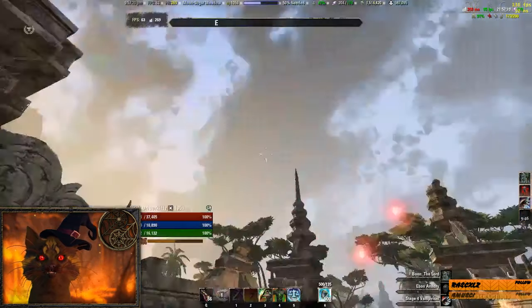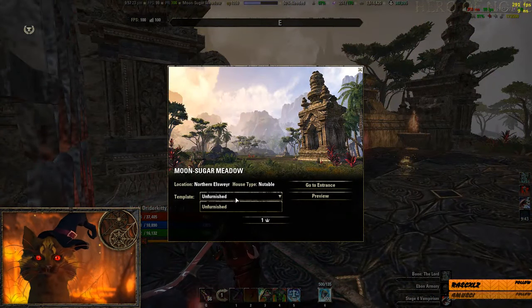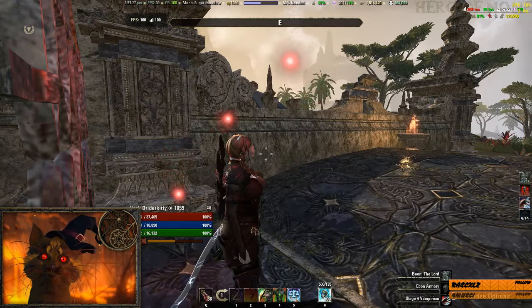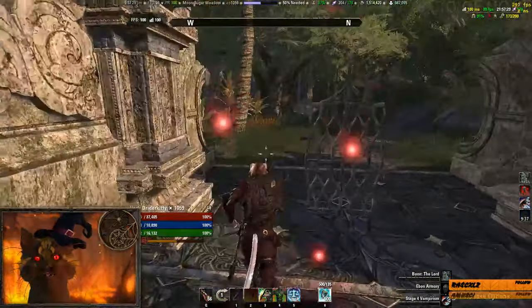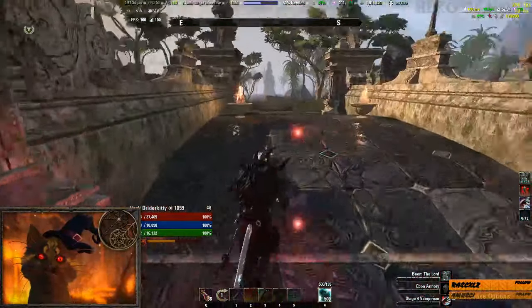So it shows you all this stuff with furnishings and all this nice stuff here, but you don't get an option for furnished. And look back here - like here's the gate, but there's like nothing to this right now.